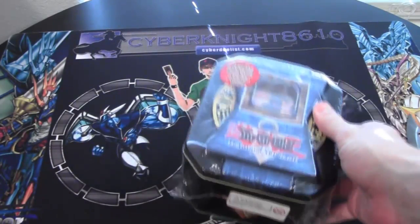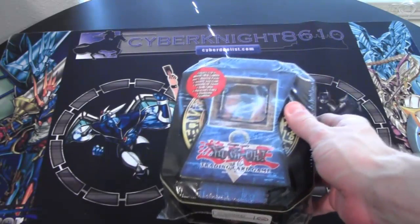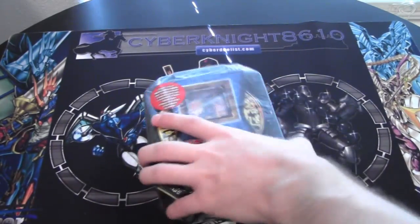What do we have left? We have the Command Knight 10, we have the Total Defense Shogun 10, and the Obnoxious Celtic Guardian ones left too. So, of those three, which one you want to see next — just tell me in the comments. And the most voted one, of course, will be the one I'll open up next.